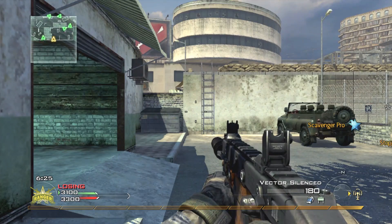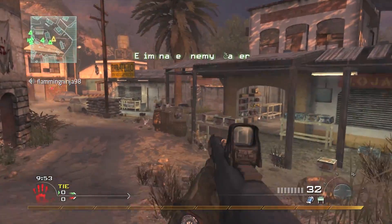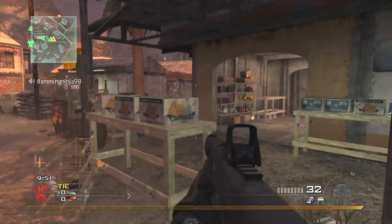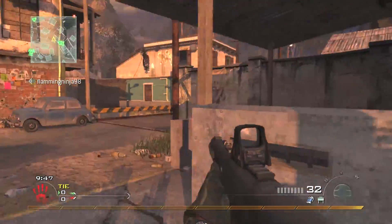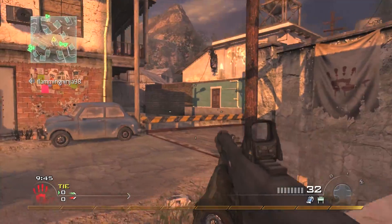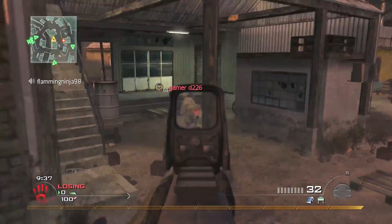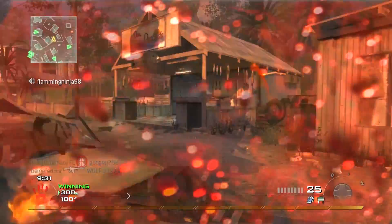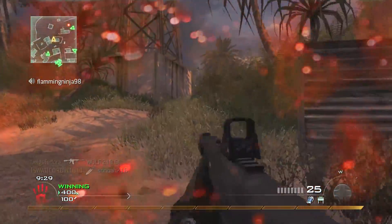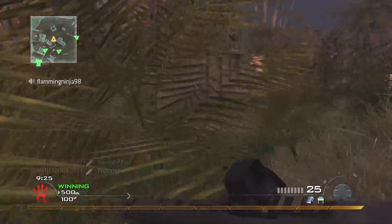Yo, what is going on guys, Fortunate here bringing you guys another Modern Warfare 2 video today. We are going to be using the AA-12 with a holographic sight - basically a completely pointless attachment. It just kind of looks funny, because why would you ever need a holographic sight on a shotgun? I'm kind of just doing this for fun - it seemed interesting to throw a holographic sight on this awkward looking shotgun.